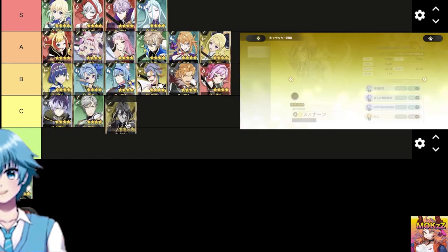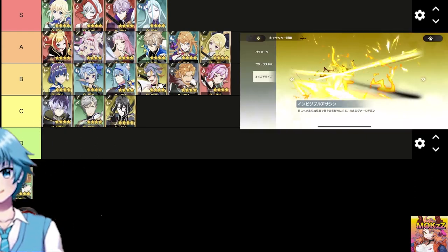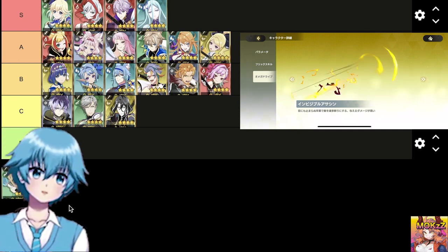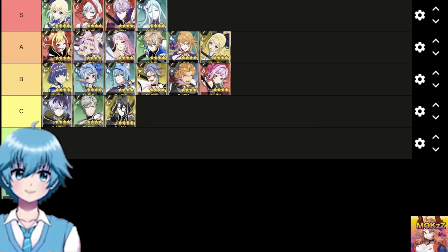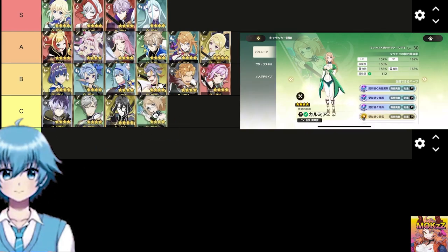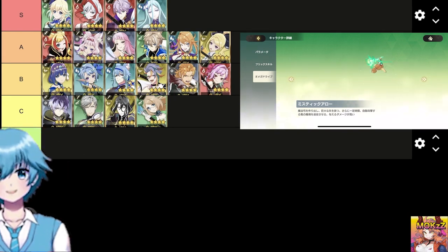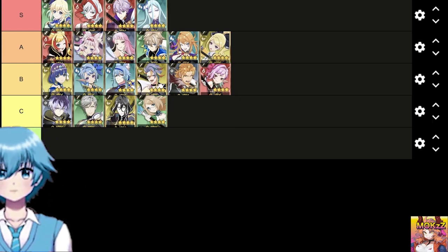Sinan — weapon type spear, class thunder. Hearts are easy to activate and have a defensive effect. Skills can attack long distances and deal high damage. OD can attack a wide range and is excellent against multiple opponents. Kalmia — weapon type mage, class wind. Hearts are difficult to handle when an ally dies. Skills can attack from a long distance and deal high damage. OD can also attack from a long distance.